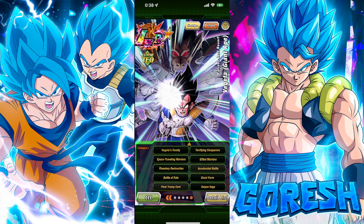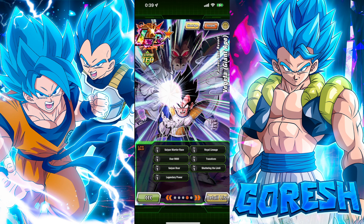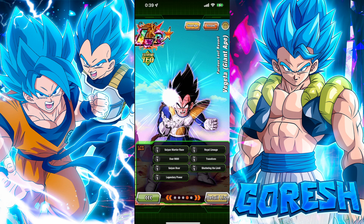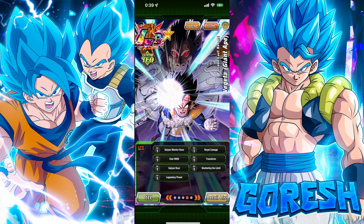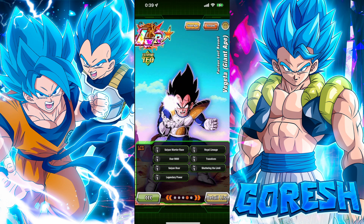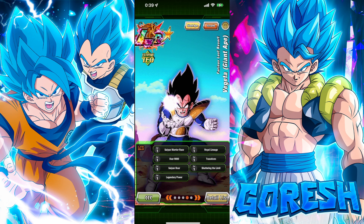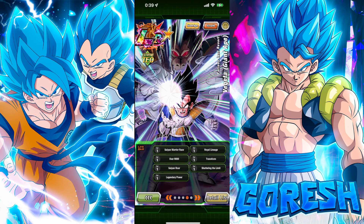His links are: Saiyan Warrior Race, Warrior Lineage, Over 9,000, Transform, Shattering the Limit, Saiyan Roar, and Legendary Power. They intentionally removed Fused Fighter from Super Saiyan 4 Gogeta's link set for the anniversary to make space for things like Saiyan Roar, which benefit him more — and that was a good change. They broke the mold for the good of the character.